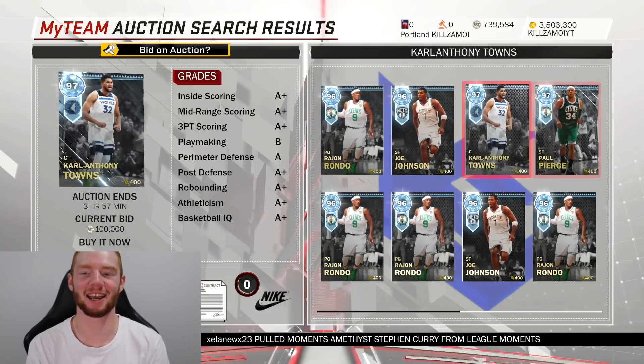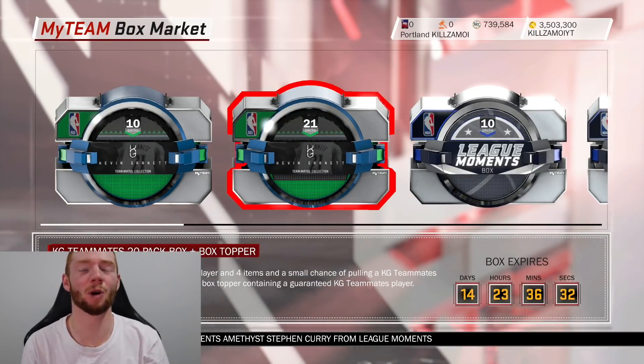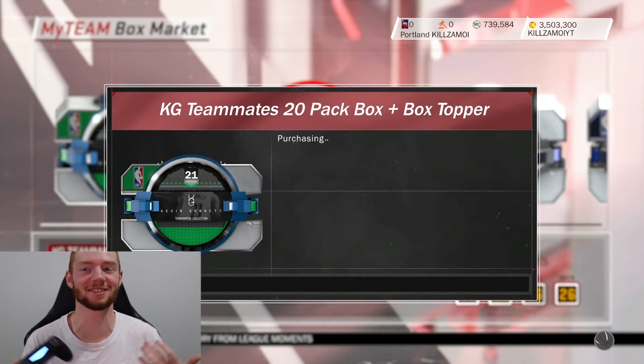The packs have been out for about 10 minutes and you can see there are quite a few diamonds up on the auction house. Hopefully we can pull one — I'm pretty confident I'll get Kevin Garnett — so anything we pull will make him a lot cheaper. Let's open up our first 21-pack box.